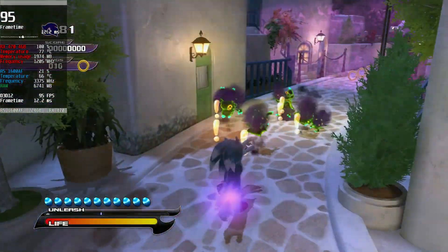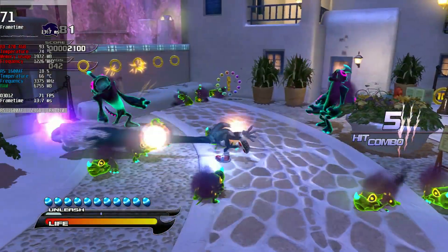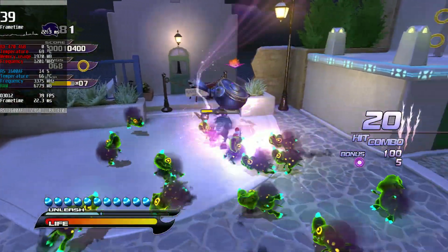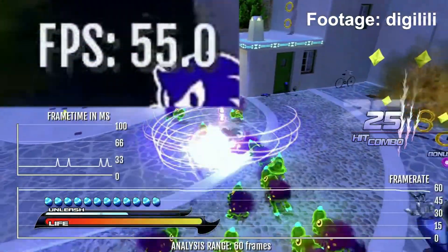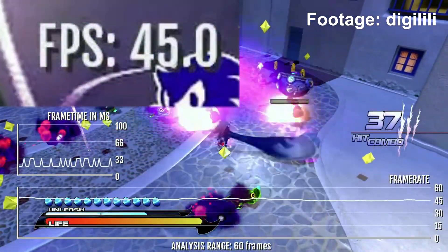Coming to the Werehog stages, I haven't seen any visual bugs yet, and the biggest frame rate drops occur usually when there are a lot of enemies, typically going to 40 or 50fps. As you can see, this also occurs in the Xbox Series version, which is the best one to play currently.